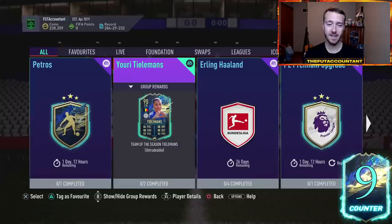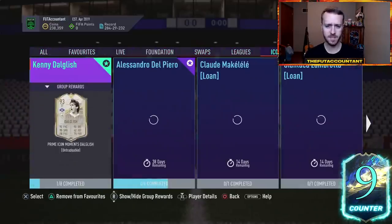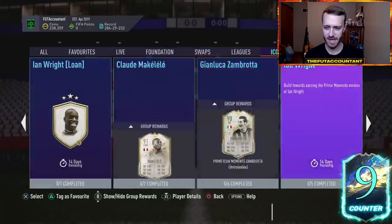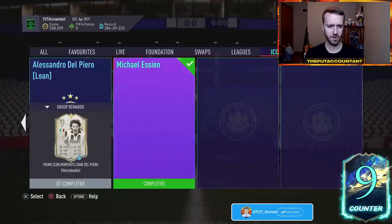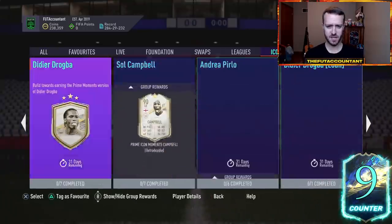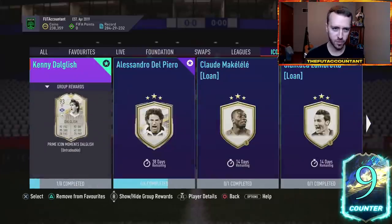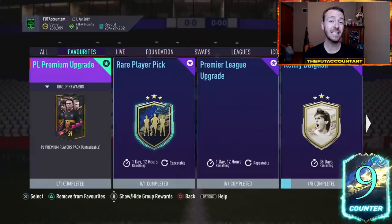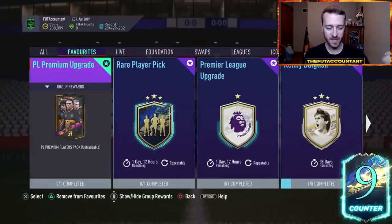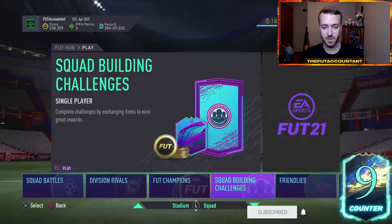Maybe we get another SBC today. Potentially icon content as well — I do believe there might be some icons that are expiring either today or this weekend. I'm not exactly sure on the timeframe, but I think there are some icons expiring pretty soon, so we might be due for a few more added to that icon page. And of course, La Liga Team of the Season is coming on Friday, and I want to talk about how it hopefully will be different than last week.